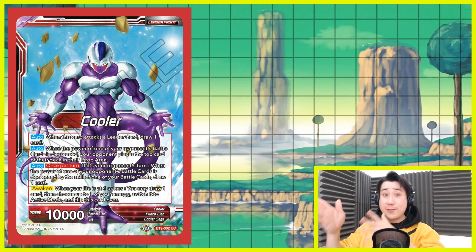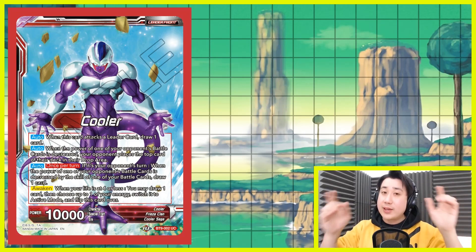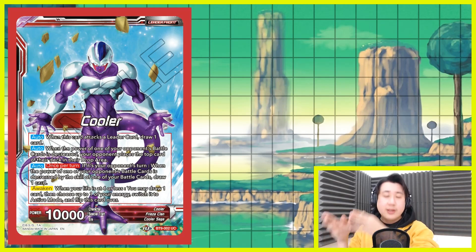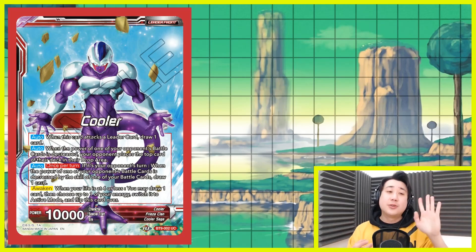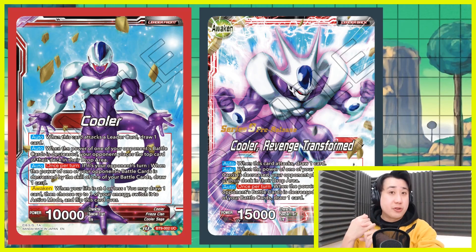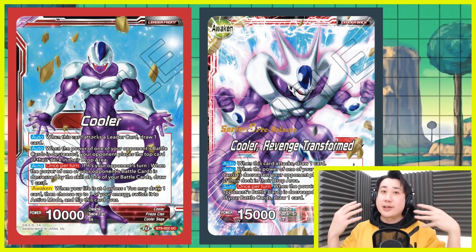So when he attacks, he gets to draw a card. When one of your opponent's battle card's power is being decreased, they have the meal one. Once per turn — and that is every time it happens — but it has an additional effect. Once per turn, if your opponent's battle card during your opponent's turn is being decreased by the effect of your battle card, you get to draw a card. It has to be during your opponent's turn and from the effect of your battle card. So four or less, you get to untap one and draw one with him.